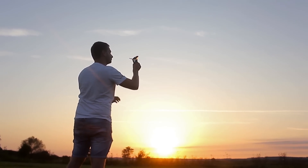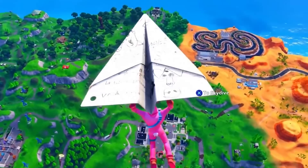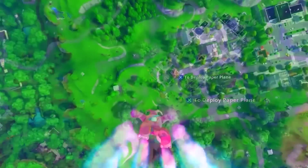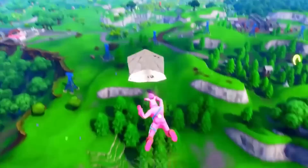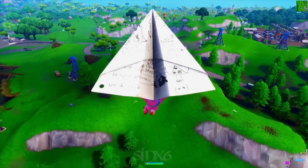The Plane Glider Easter Egg. The Paper Plane Glider seems pretty simple at first until you discover that there's actually a hidden Easter Egg underneath the glider that you could only see if you look hard enough. The doodles seem pretty generic until you spot a speech bubble that says, 'My name's Jev.' This Easter Egg makes me want to buy this glider, I'm not going to lie.